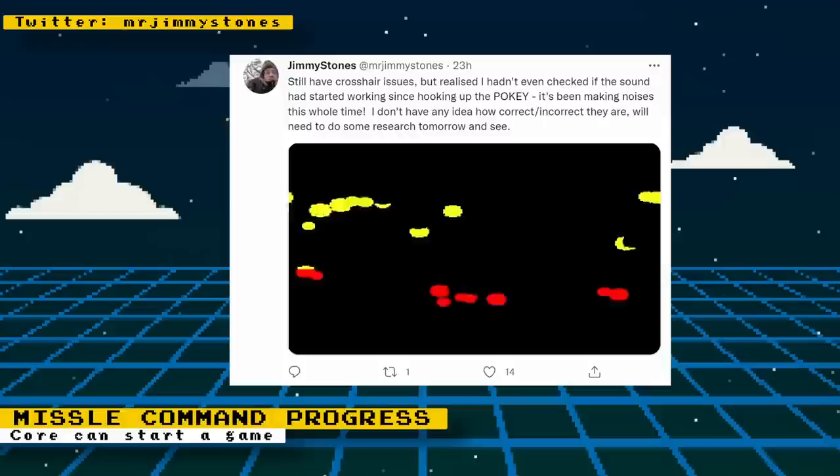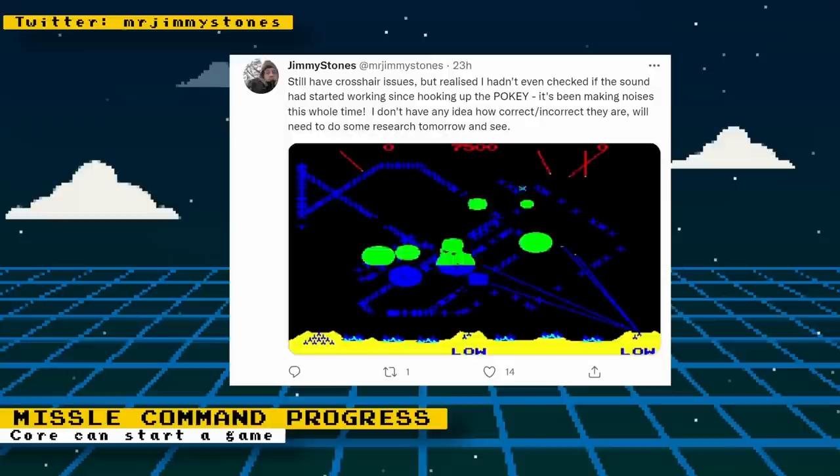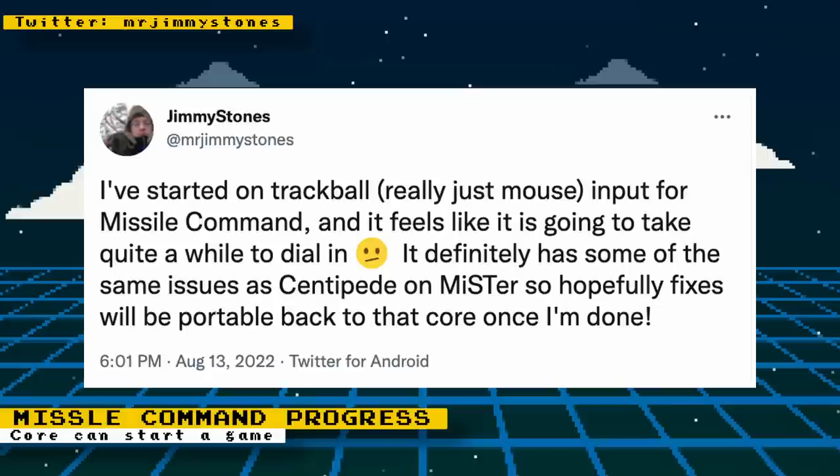The Missile Command core is getting some steady progress. Jimmy Stones posted a couple of tweets of his development efforts. Some graphical glitches were fixed and you can now get into the game and play it, but there are crosshair issues making playing the game a lot more difficult. He did get some preliminary sound working, but its accuracy still needs work. Trackball support for Missile Command is starting to be implemented, but some issues need to be ironed out before it works.